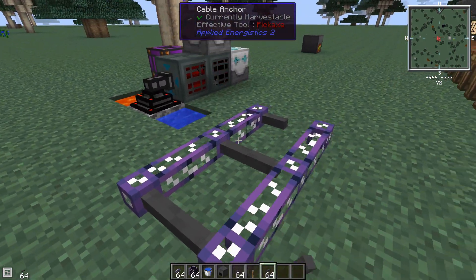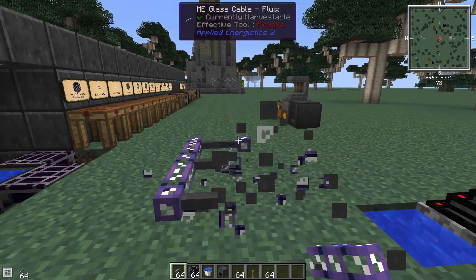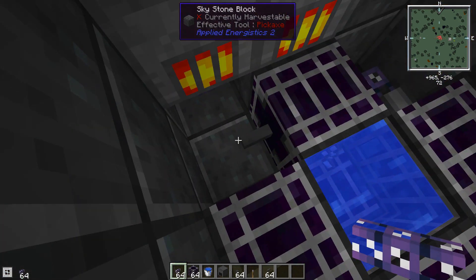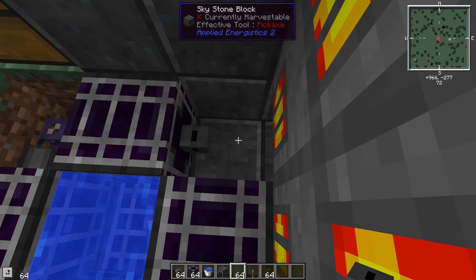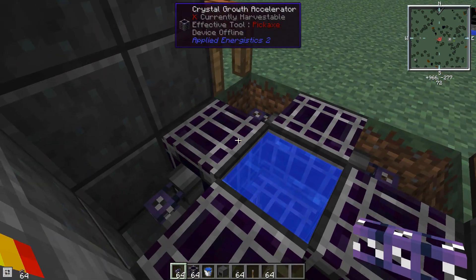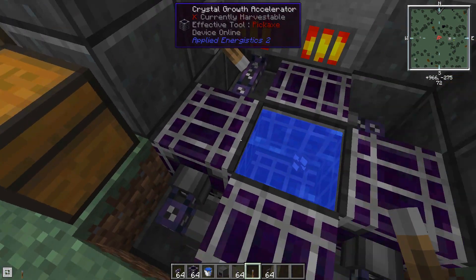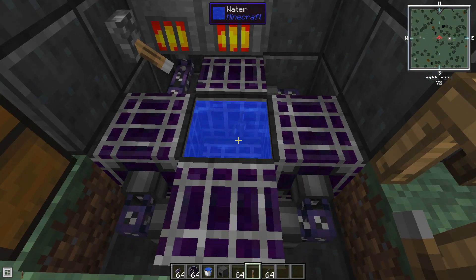These are multi-part blocks, so you can put an anchor in every space if you wanted, though it doesn't make a functional difference. With the toggle bus placed in the cable line, we have cable going to it but not connecting to the accelerators because of the anchor — all the machines are dark, not getting power. Flip the switch and they light up; flip it off and they go dark. So when the crystals are fully grown, you can turn the whole system off.